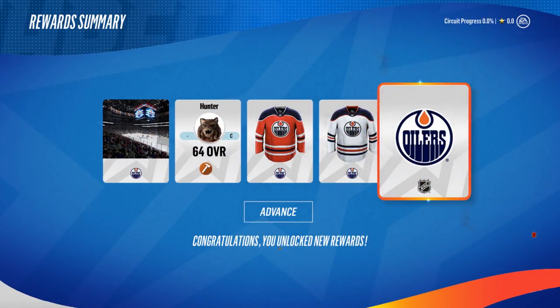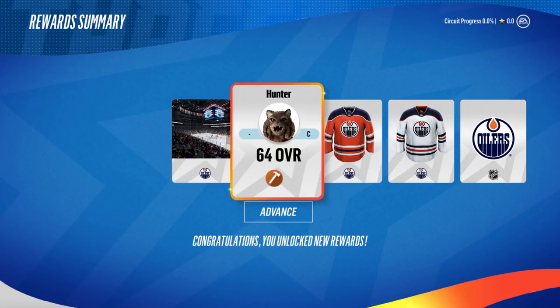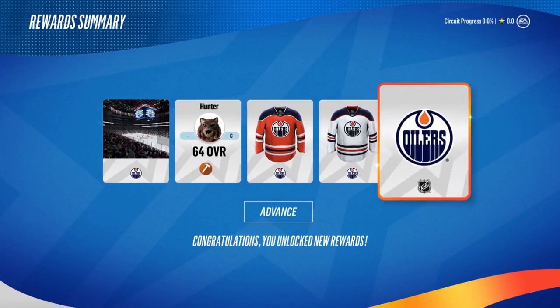We got the mascot and their jerseys — and their logo! Cool, so we can change our team up. We got the Oilers arena and Hunter the mascot.